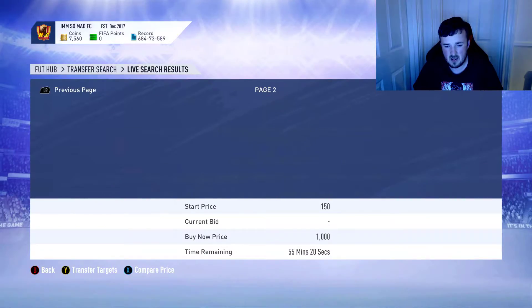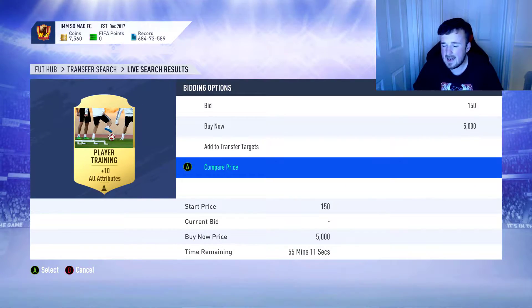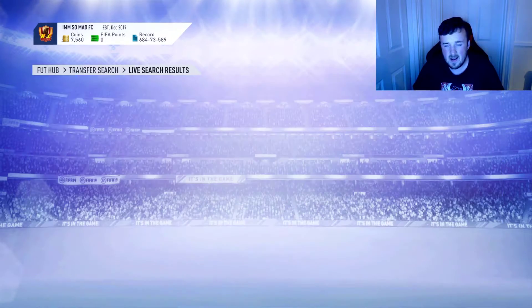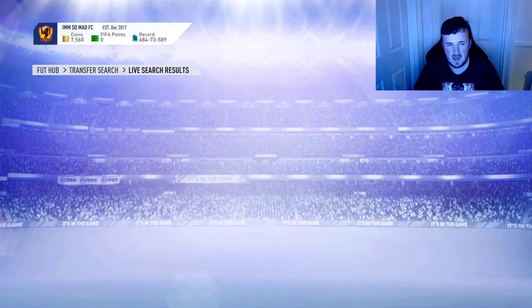If you can go out there and pick up as many of these as possible on the market for cheap — say for 500 coins or lower — it would be crazy. There was a weekend league before where you could actually use these in the weekend league. I don't know how that was possible, but EA messed up and you could use them. These player training cards could be going through the roof — I saw them going for around 4 to 5k each.